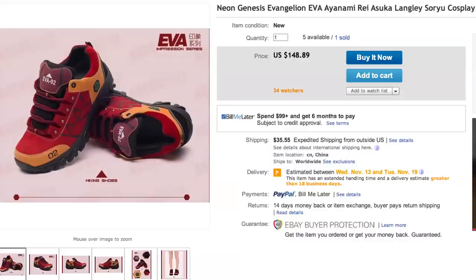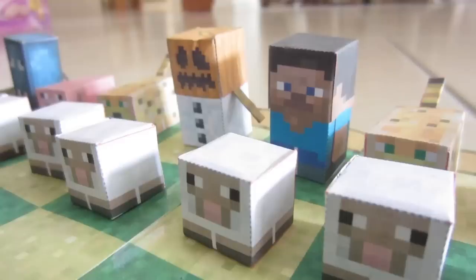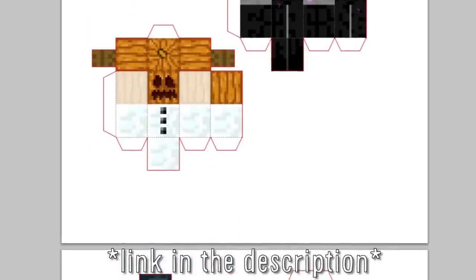And to get a better grip on the board, put on Evangelion shoes. Wear this Assassin's Creed 3 flag like a cape and skate over to a friend's to play Minecraft chess — a really cool chess set you can build yourself out of paper.